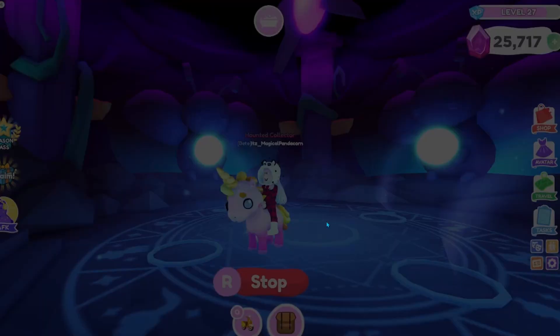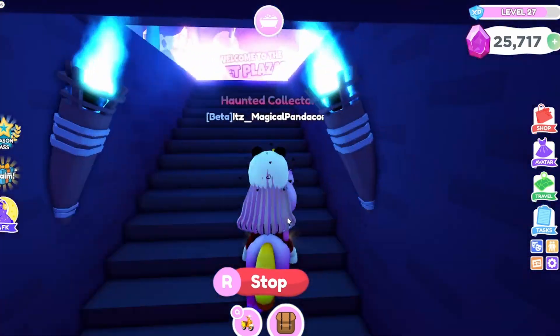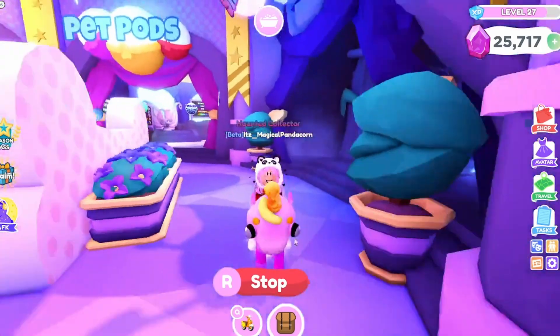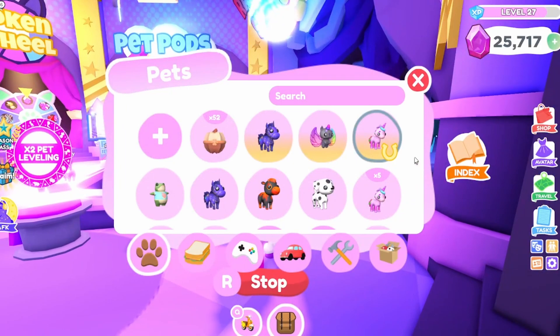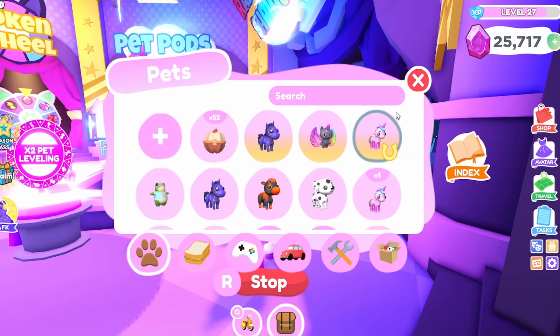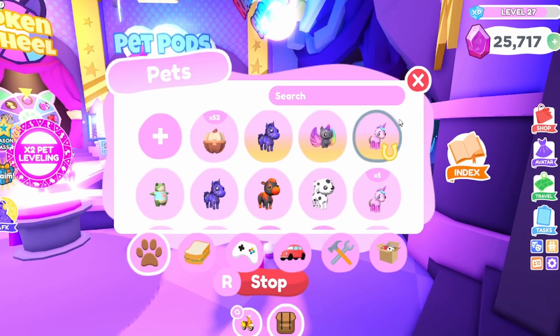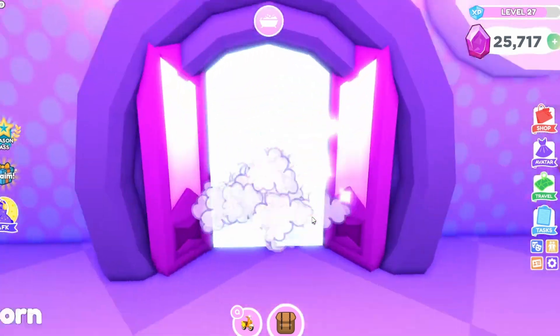I absolutely love this — my first ever radiant pet is turning out amazing! In your inventory it has a little icon, and that means it's radiant. If your pet has this little icon then you know it's radiant. A suggestion would be showing the radiant color in your inventory — for example showing the golden color for radiant pets. That would look really cool.